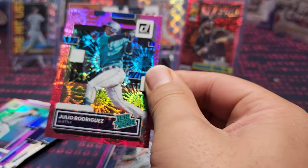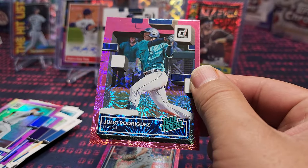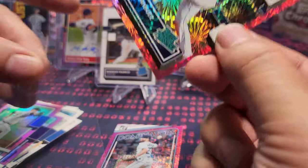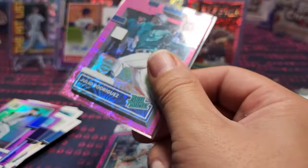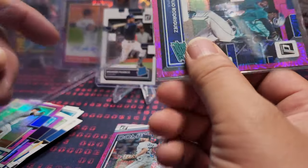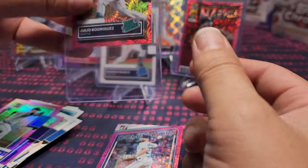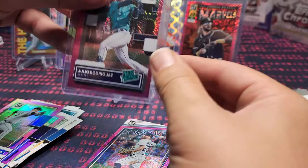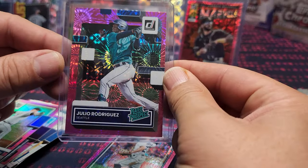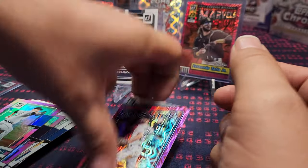He's a rated prospect still — that means he's not a rookie, he's a prospect, he's almost a rookie. It's still a cool card. At least we have it before his rookie card — I'm glad they put him in here. Let's go! That's a cool card. And then we have the Jose Altuve.